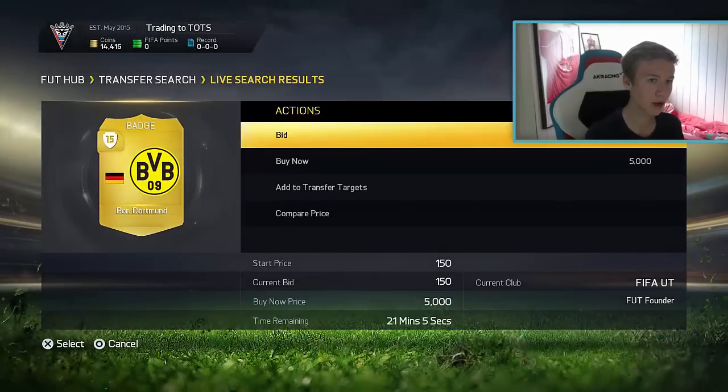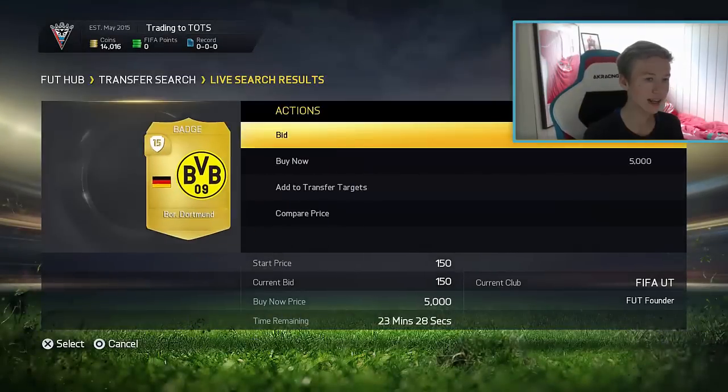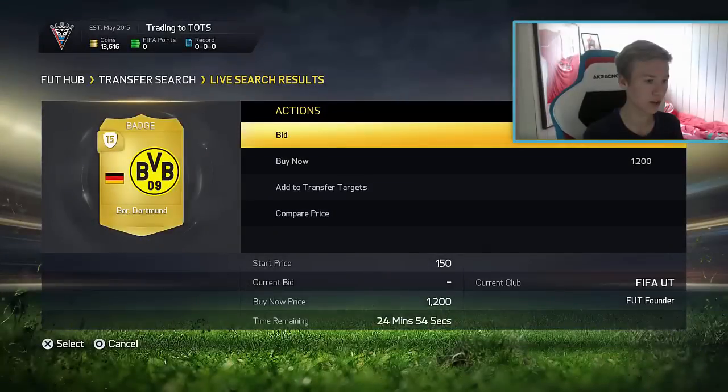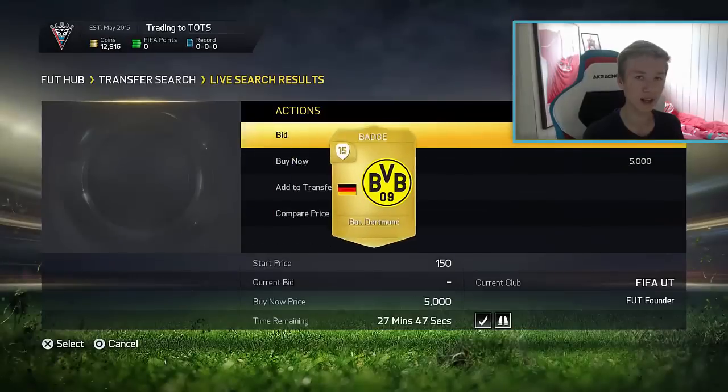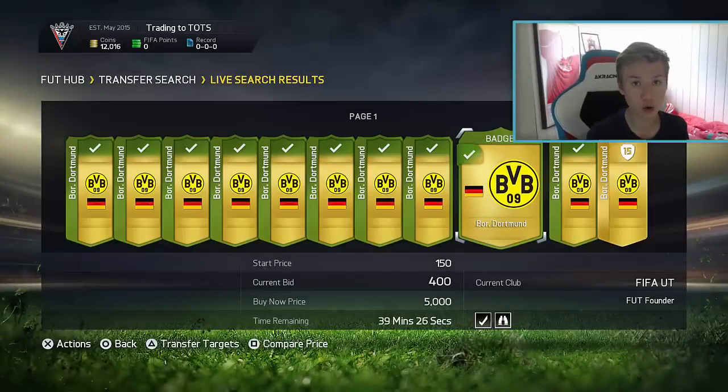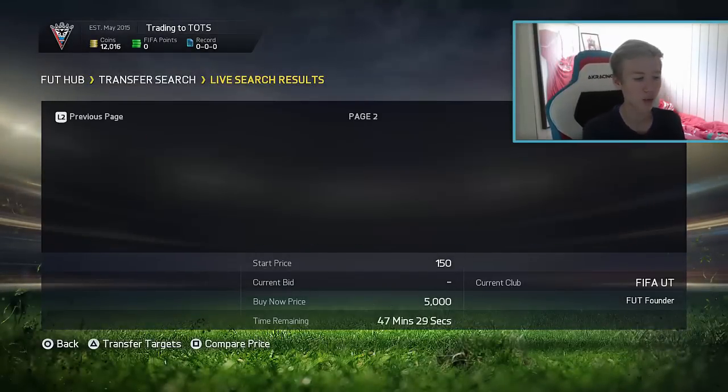For example, let's say I pick up quite a few of these for 400 coins — that means I can double my coins when I sell them on. That's pretty much the method right there guys, one of the best trading methods right now on FIFA. You can definitely make an easy 10,000 coins in about 20 minutes if you pick these up, and of course that means you have to bid on quite a lot of badges. You are basically guaranteed 10k an hour with this method.